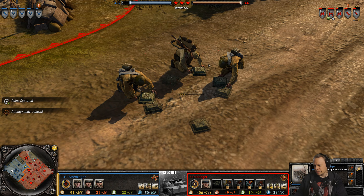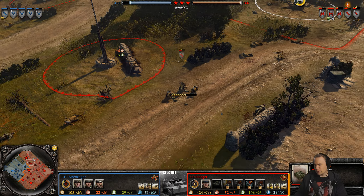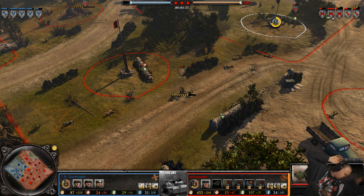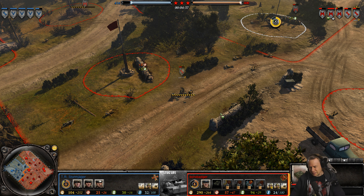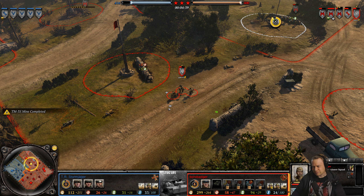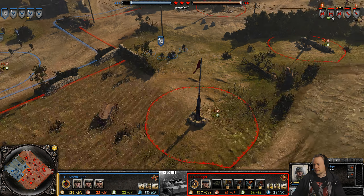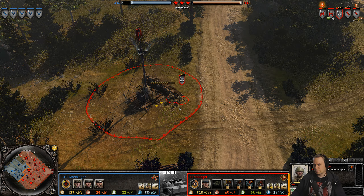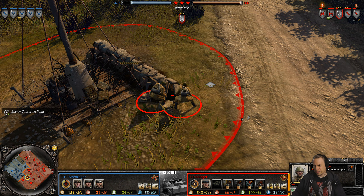Good thing they have one engineer in this squad so he can teach the two others to lay down mines — and whatever you do, do not press that button. That's a lot of work for just two conscripts.